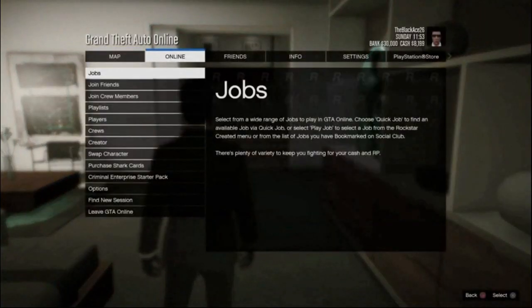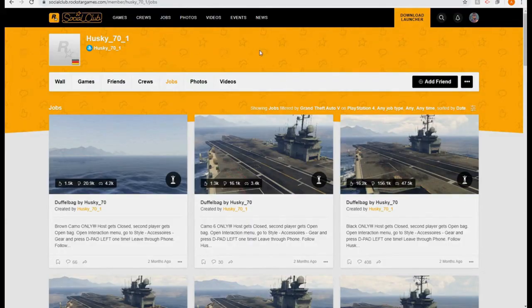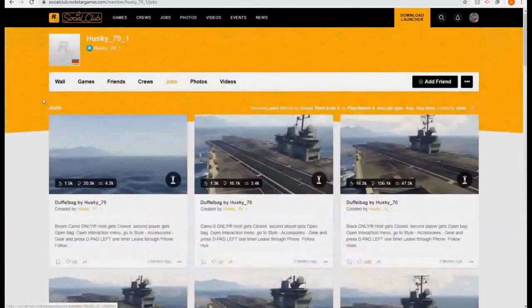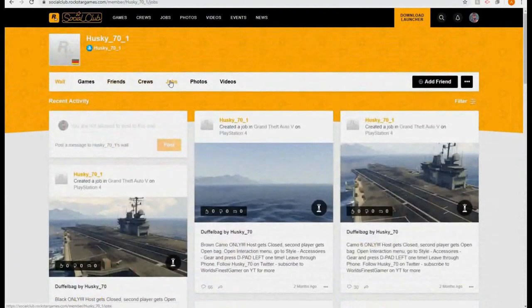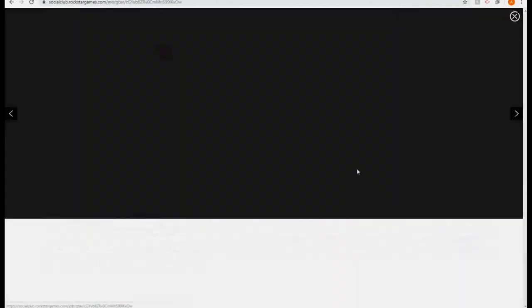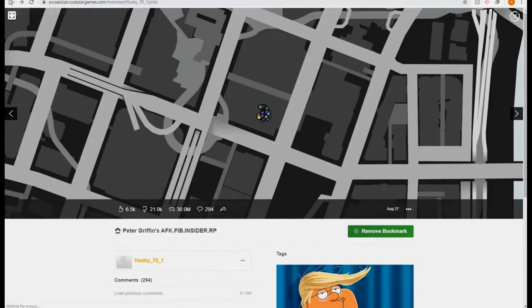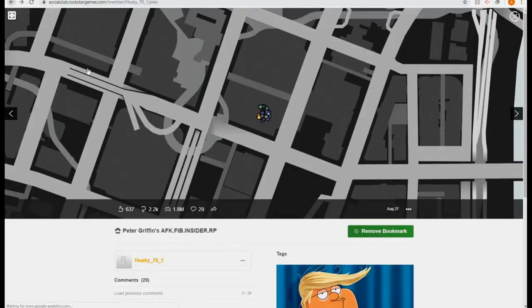Go to Online, then Jobs, then Play Job, then Bookmarked. Over at rockstarsocialclub.com, once you do it right, you should be logged in — you can see your account name, like 'husky_70_one' in my case. Go to Jobs. If you're on the wall view it may not show up, so switch to Jobs and scroll all the way down. Bookmark one of the jobs — for example, 'Peter Griffin AFK FIB Insiders' — and it should work.